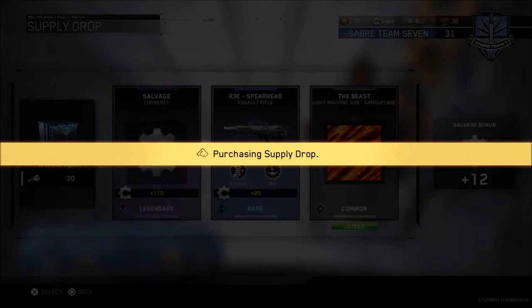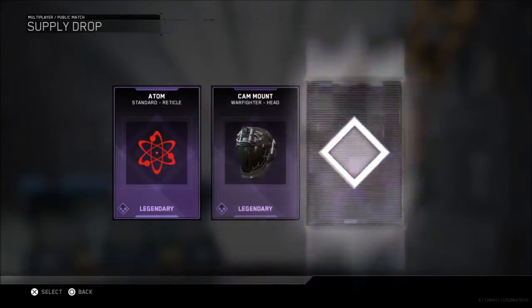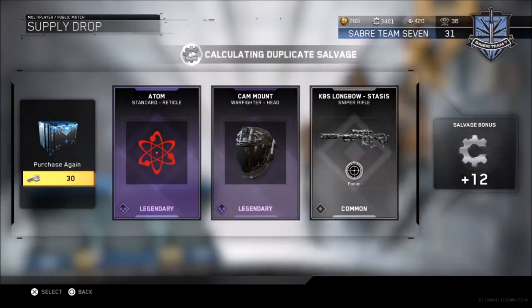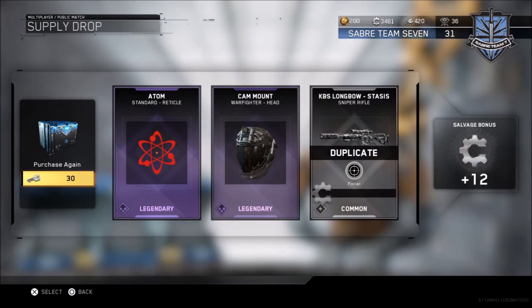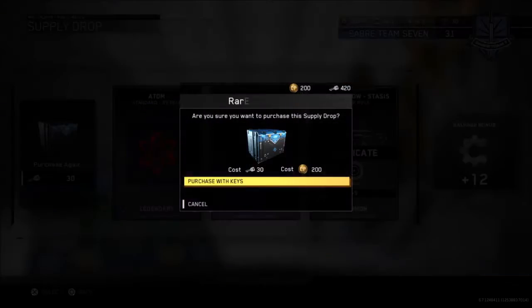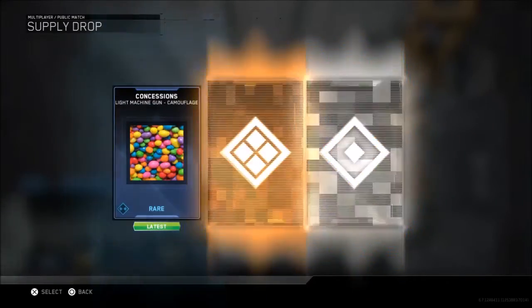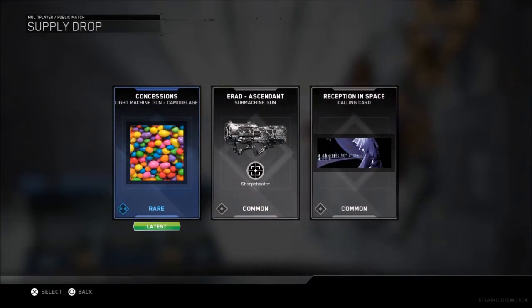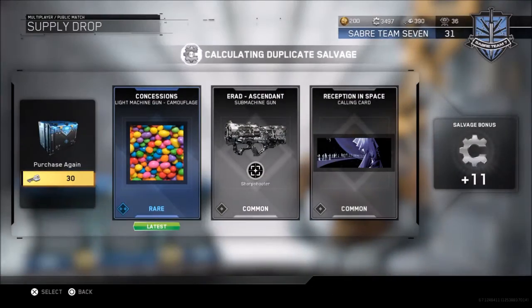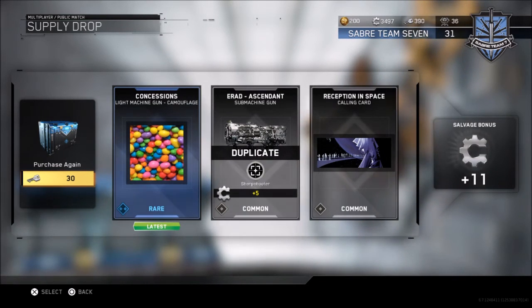Moving on to the next one: Atom - the thing is it says legendary for the Atom reticle and stuff like that, but it seems so busy. Who would actually want to use that? I don't like it but it's fine. Concessions - that candy looks nice. Reception, Space, E-RAD, Ascendant - I think I already have these. Yeah, I already had the Ascendant.